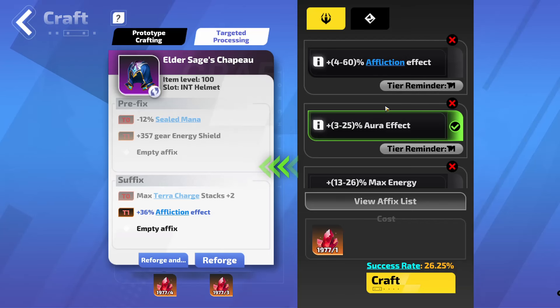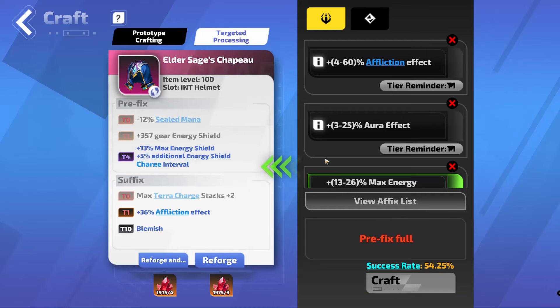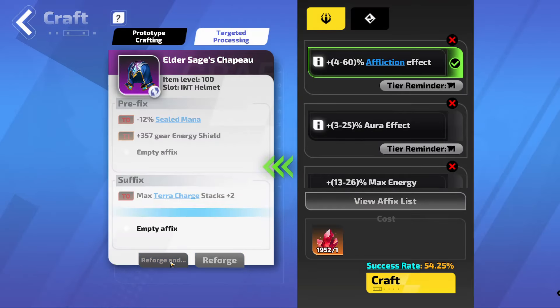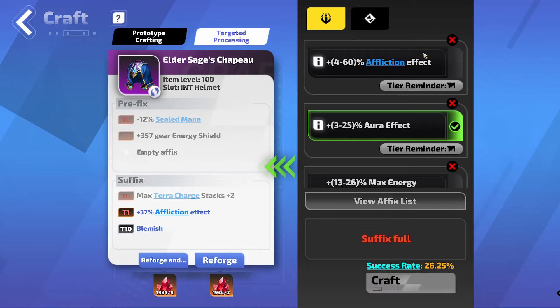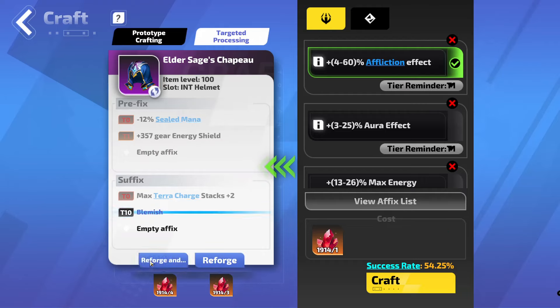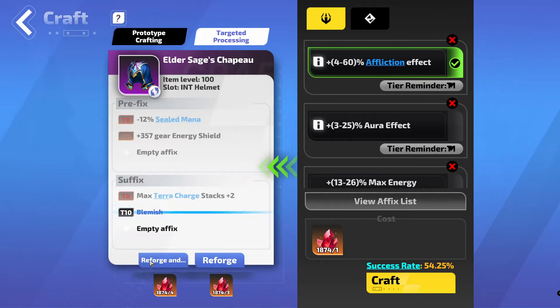I don't want a Tier 2 of either of these — I want Tier 1 or Tier 0. We hit affliction effect at Tier 1 — aura effect was a blemish. So then we just go back to spamming until we get double Tier 1 or a Tier 0 and a Tier 1. Tier 1 and a blemish. This is just where you delete flame elementium like crazy. You really need to have a lot of flame elementium. I'm going to pause this here and I'll see you if I hit it in the next 1,800 flame elementium.